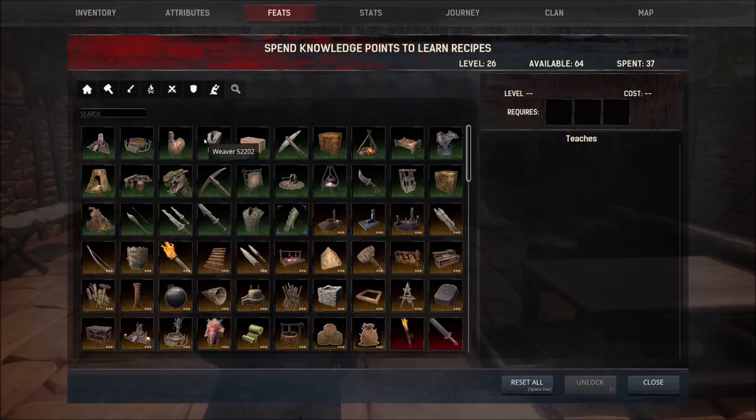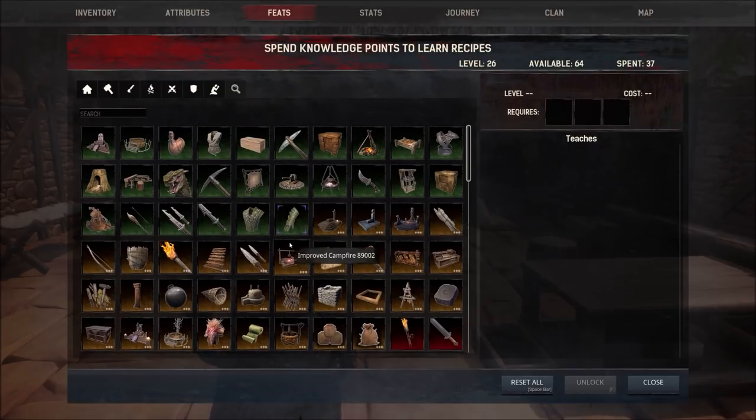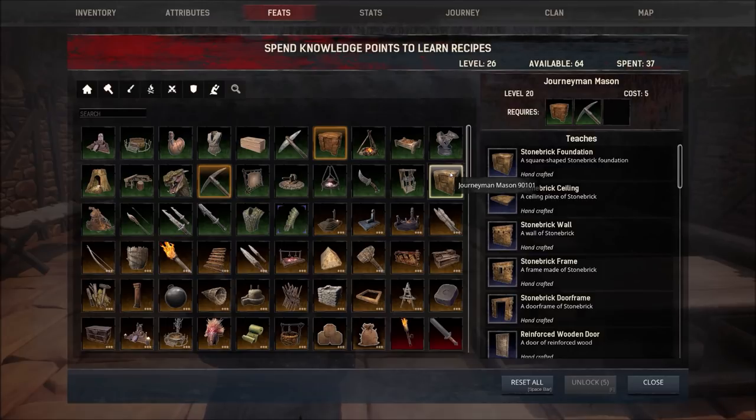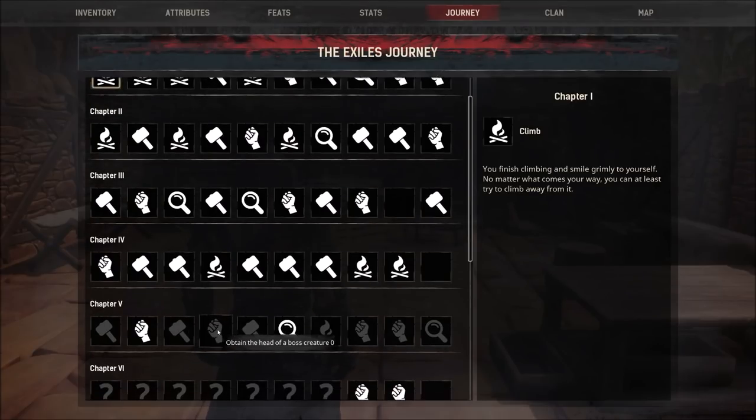Let's first talk about what you need and what level you need to be. First things first, you do need to be at least level 25 to achieve all this. You have to have elevators unlocked — technically if you're on a server with other players and you see any elevator, as long as you ride it, you'll get the unlock. We need Journeyman Mason to craft a stone brick foundation, which requires level 20. We will need Engineering unlocked so we can build a trebuchet to fire one. And for the boss head, I'm going to show you a boss that's not too hard.